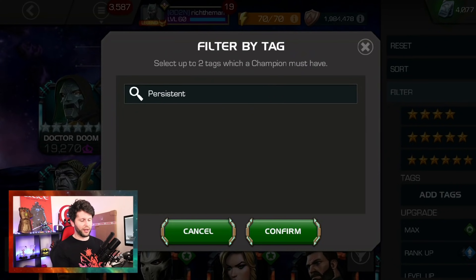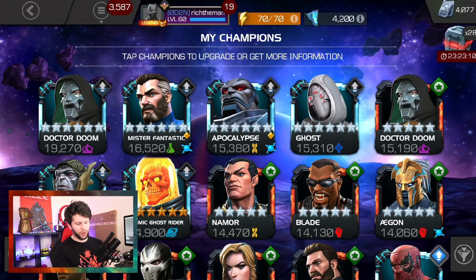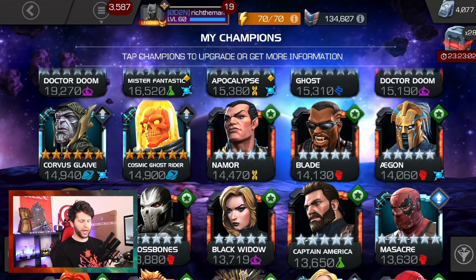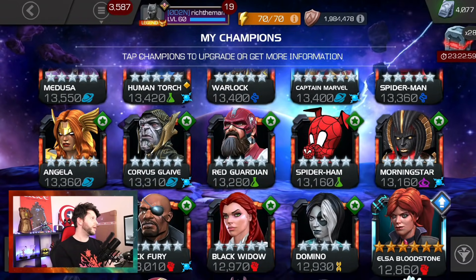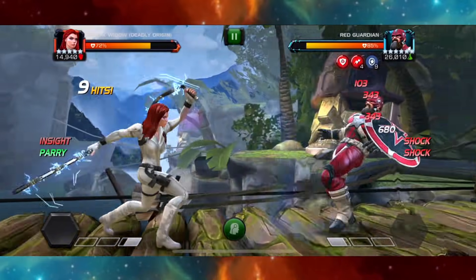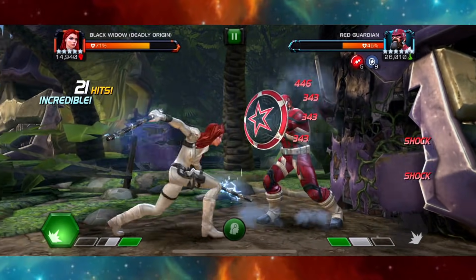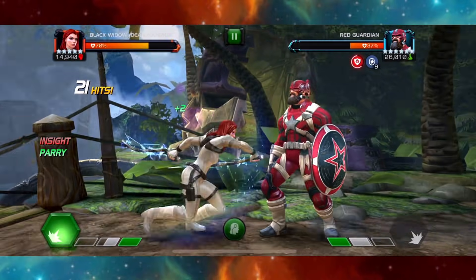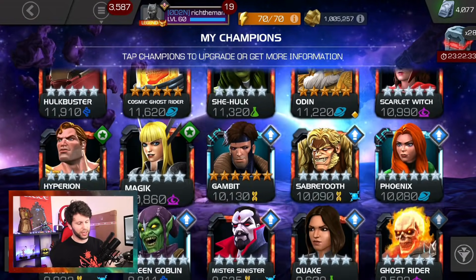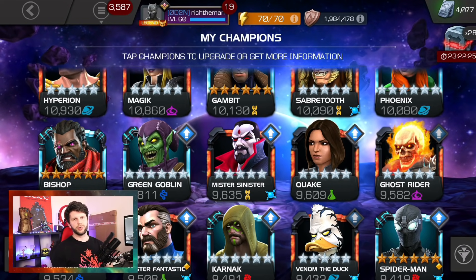Currently in game there's no way to sort or filter for persistent champions, which would be great — like a 'persistency' search tag. You just have to use your noodle to find those little symbols on a champion that indicate they're persistent. There's a whole host of persistent champions you can use. On my list — which is in the description — Apocalypse with Cable is a great combination. Professor X, Morningstar, Mr. Sinister, Mojo, Agon, Bishop, Guillotine 2099, Strife, and Captain Marvel Movie are just a few.